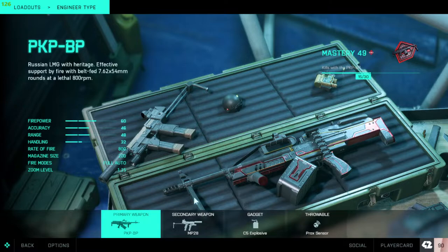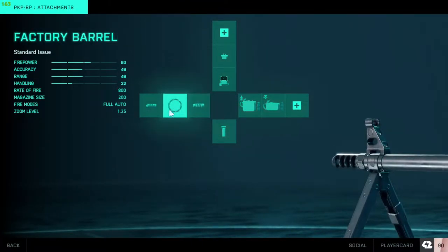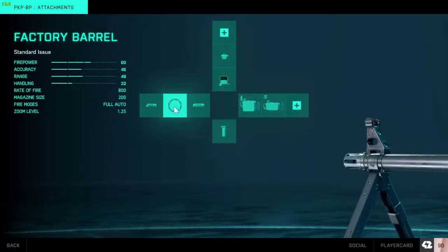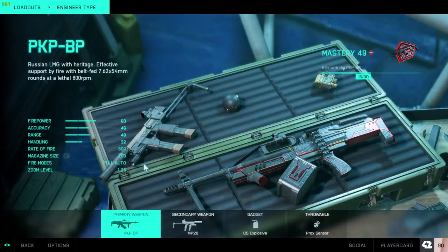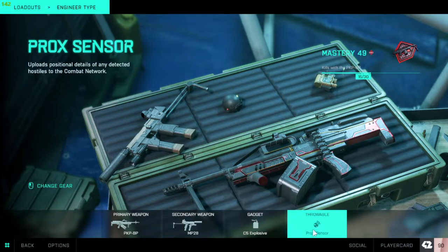So I've decided to talk over this portion. PKP setup — super simple. I have the Champion muzzle brake. I rarely ever use any other attachments on this. I never switch it up except for if I'm out of ammo. I think the PKP pairs well with McKay. I use C5 to blow up vehicles since they are the biggest issue in this game currently.